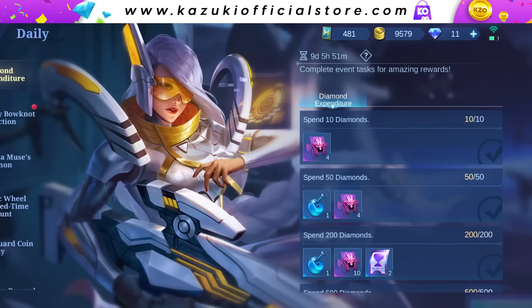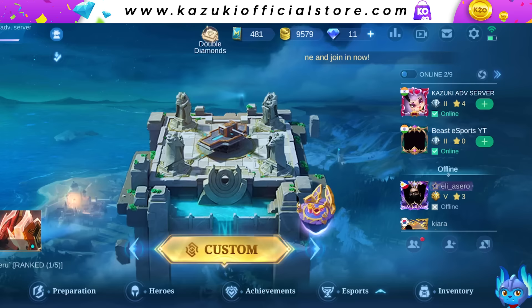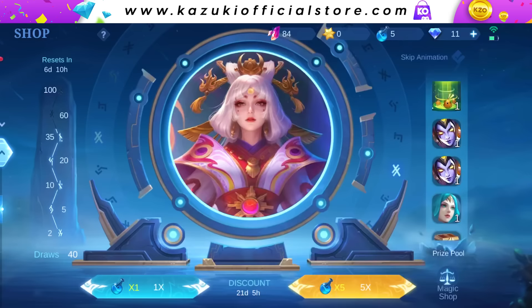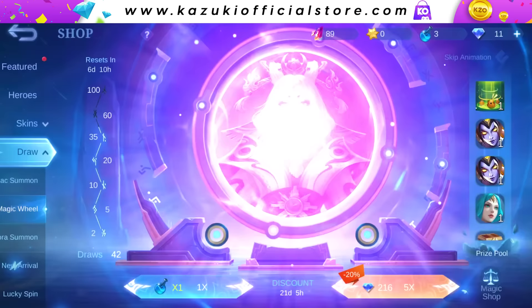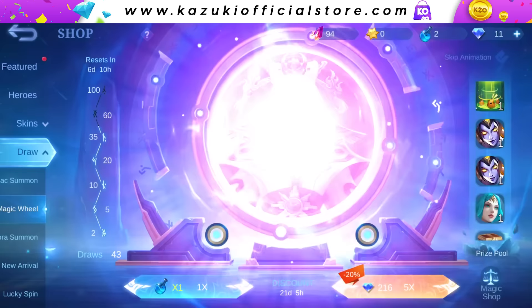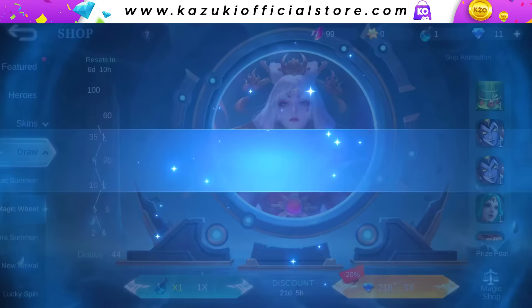Here we are with extra draws. I'll do 1x draws now and see the drop rate, then 2x draws. Starting with lucky tickets — not bad. Here we get our legendary magic cores. Once again, can we get a hat trick? This is surely the cheapest way to get the legend skin, guys.